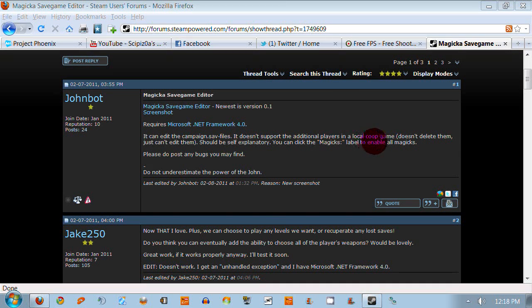It doesn't support the additional players in local co-op games, and it doesn't delete them, just can't edit them. Should be self-explanatory — you can click the Magicks label to enable all Magicks. This is a nifty little program for people who, if they lose their save game, can start where they wanted to start with the Magicks they had. Or they can even go as far as to get the Magicka that you don't normally get, which is the Meteor Shower spell.